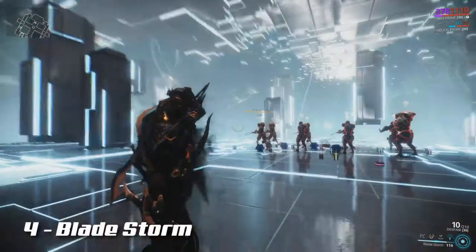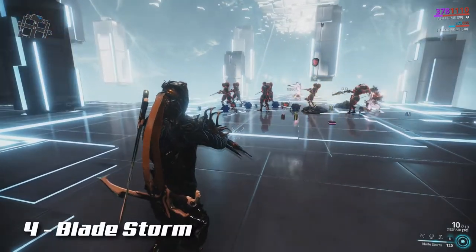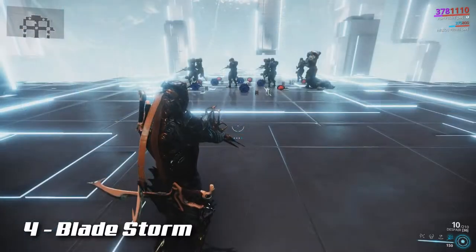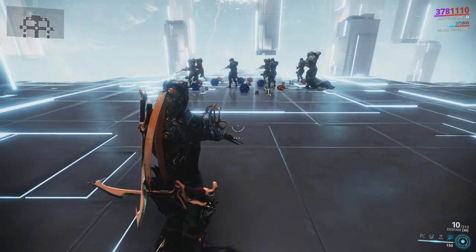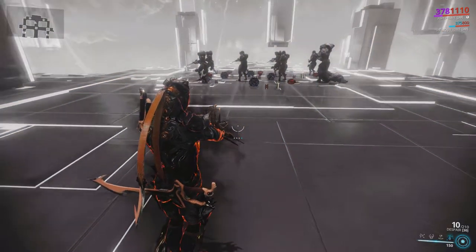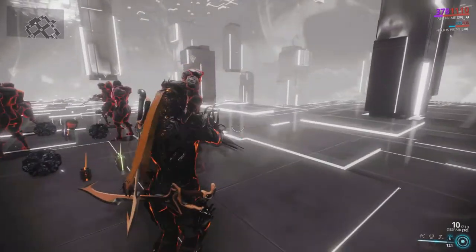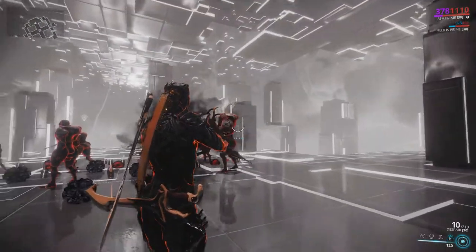Ash's fourth ability is Bladestorm. Ash creates multiple clones that will strike marked enemies. When you first activate Bladestorm, you will enter targeting mode. During this mode, just move your aim reticle over enemies to mark them for assassination — each one will gain one death mark.